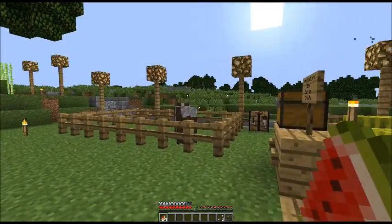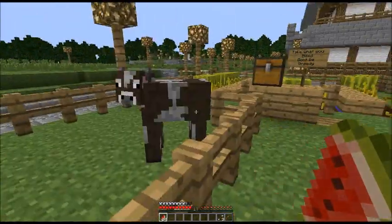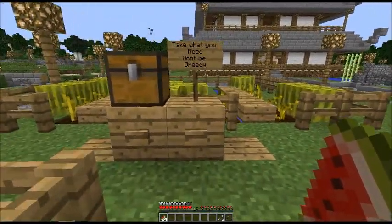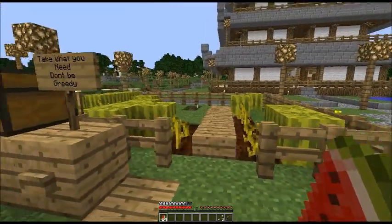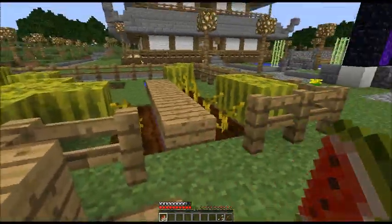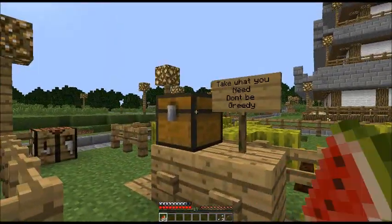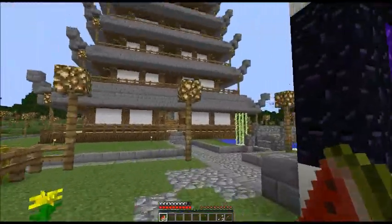Here are the farms. Cow farm — this did have more than one cow in it, I'm pretty sure it did, and for some reason there's now only one. Here's the melon farm. It's semi-automatic — it breaks the melons but doesn't harvest them. You push the button, pistons go off, and yeah, we've got a lot of melons.